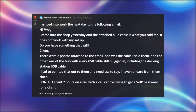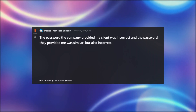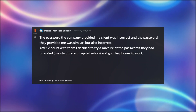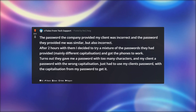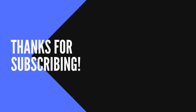Bonus: I spent two hours on a call with a call center trying to get a VoIP password for a client. The password the company provided my client was incorrect, and the password they provided me was similar but also incorrect. After two hours, I decided to try a mixture of the passwords they had provided — mainly different capitalization — and got the phones to work. Turns out they gave me a password with too many characters and my client a password with the wrong capitalization. I just had to use my client's password with the capitalization from my password to get it. I love my job.